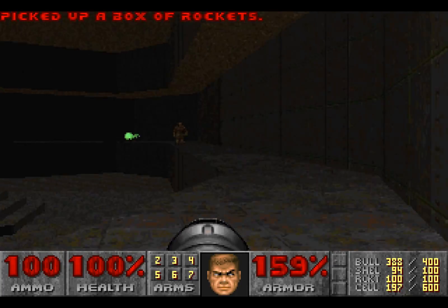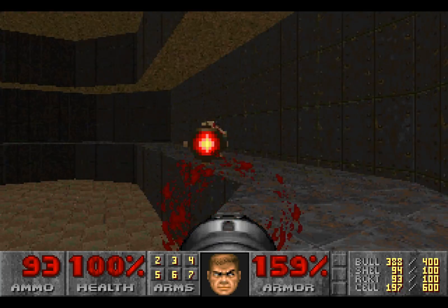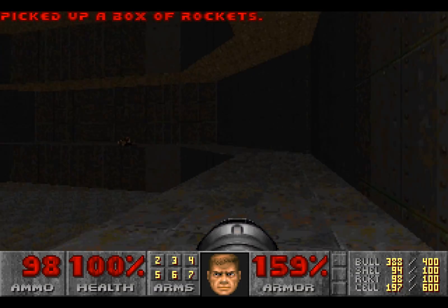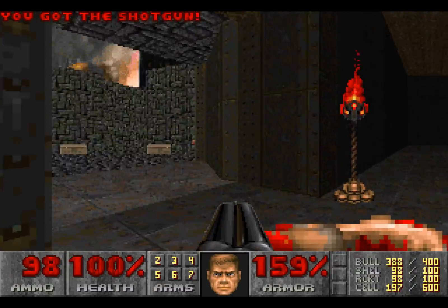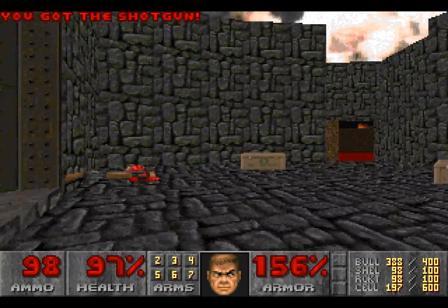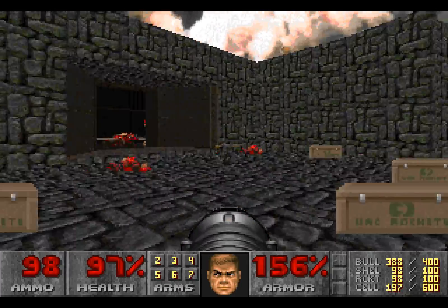Might as well use some rockets to deal with this Baron of Hell. It's a good thing you didn't die so you couldn't be resurrected by the archvile — I don't want to deal with you again. A few more rockets and you're gone. We're nearly done with this level, actually. Over here are even more rockets and a few sneaky shotgun zombies. We're going to be using these rockets because there are going to be enemies to watch out for.